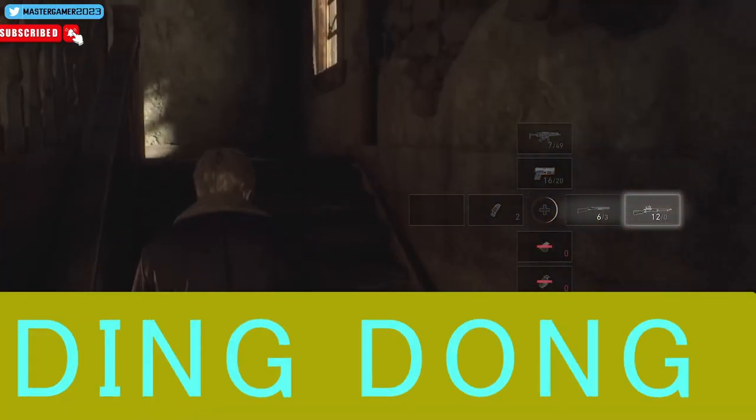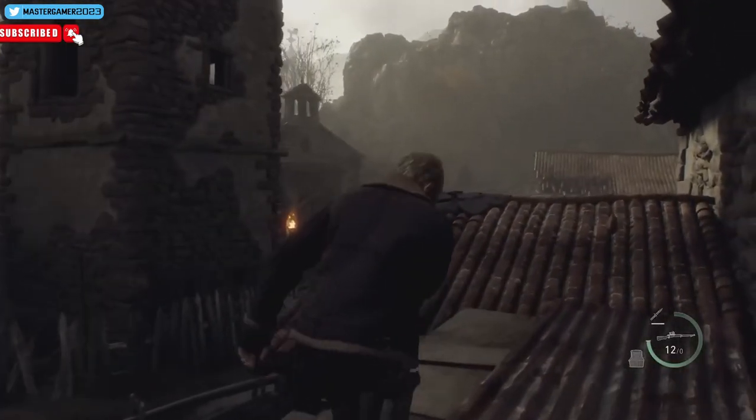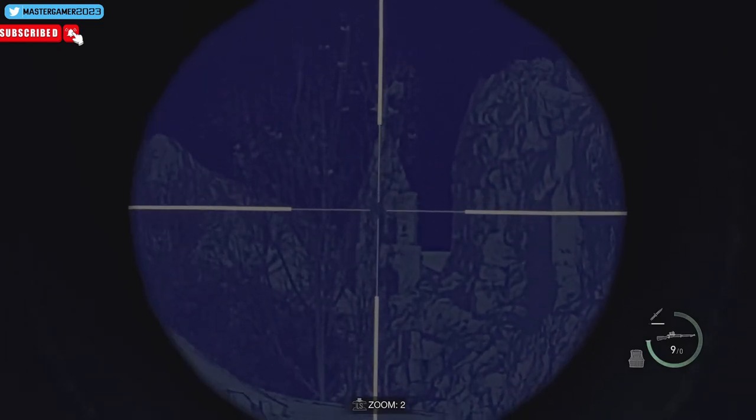Six quick tips for Resident Evil 4 Remake. If you hit the bell at the top of the tower, you will get a whole new animation where you skip the whole first fight.